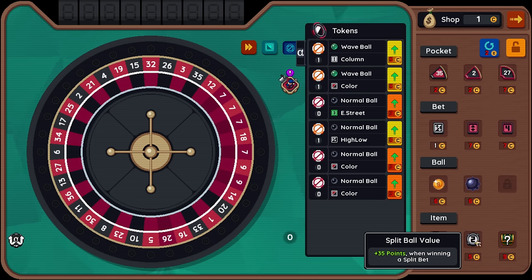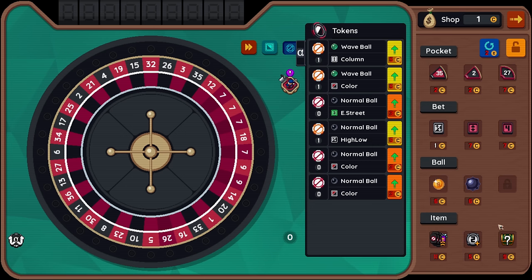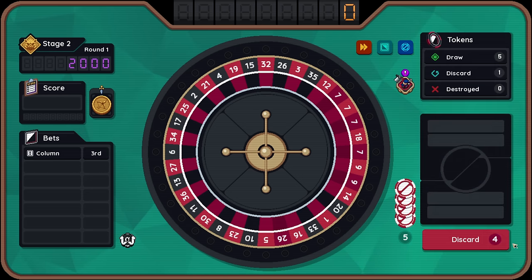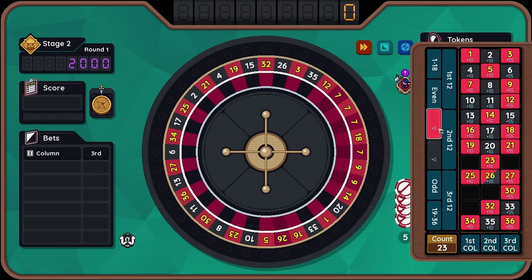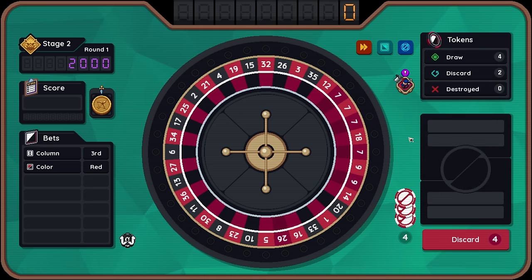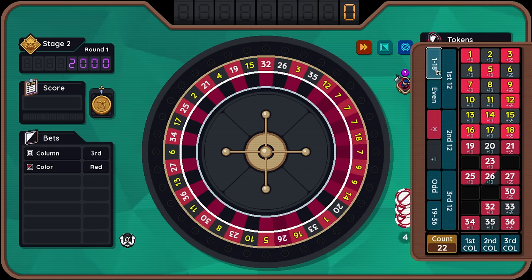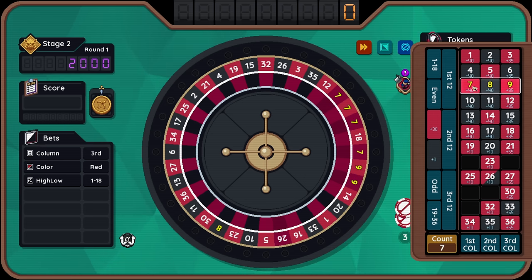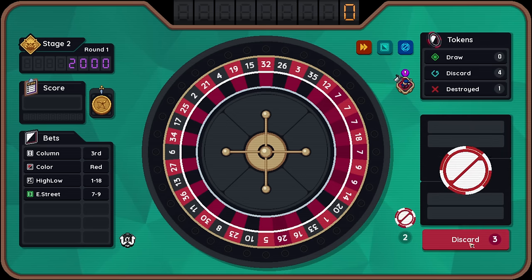Plus 35 points when winning a split bet — not great. Love a super ball, love a large ball, love a 35. So give me those. This column. Red. And low. Then Echo Street for three — we want the seven, eight, nine. Now we need to find good balls. Eight — might not be seven or nine, but it's in between them.